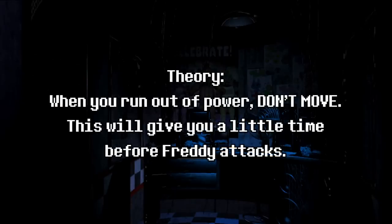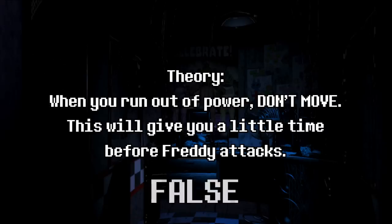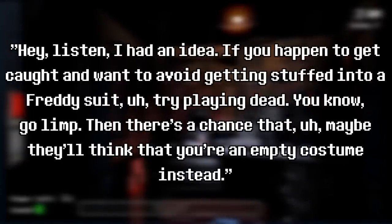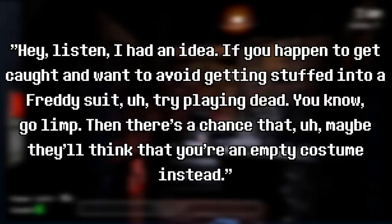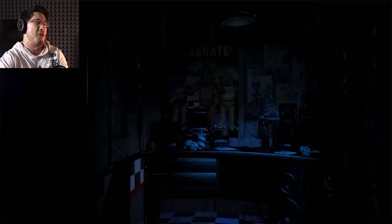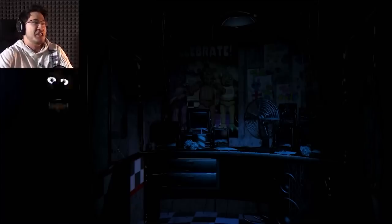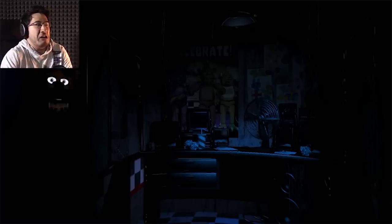Theory: when you run out of power, don't move — this will give you a little time before Freddy attacks. Answer: False. This theory comes from the game itself: 'If you happen to get caught and want to avoid getting stuck into a Freddy suit, try playing dead — go limp. Then there's a chance that maybe he doesn't think you're an empty costume.' People understandably interpreted this as a hint, but surprisingly there's nothing in the code that checks whether or not you're moving during the blackout phase.